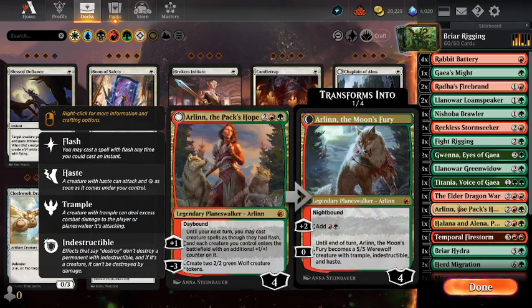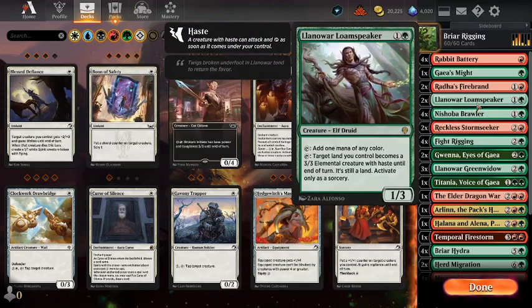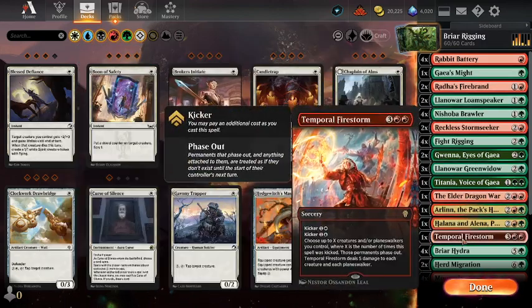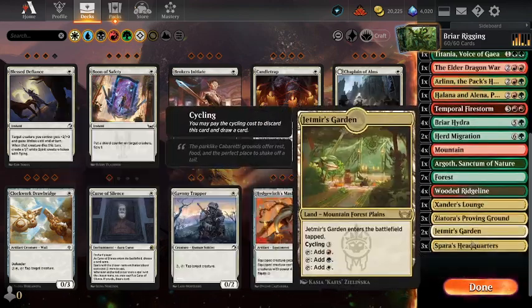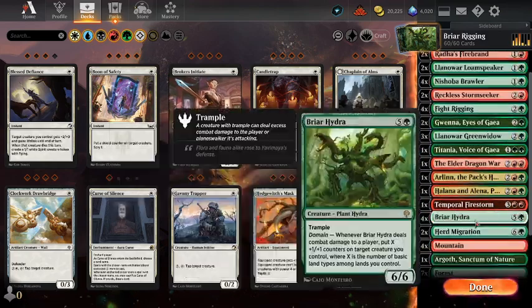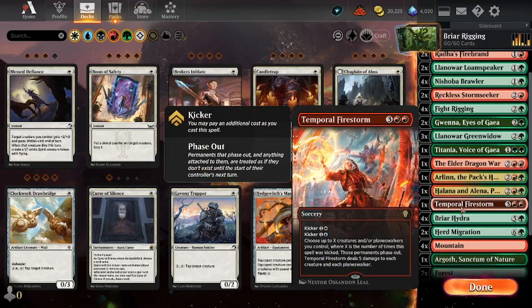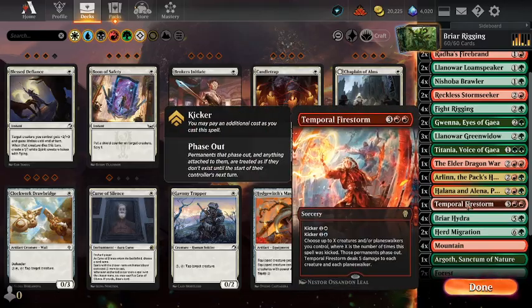The last thing I've added — I thought I don't have any creature removal at all, so I probably ought to have at least a couple of things. I've got Elder Dragon War that can do 2 damage to everything. Most things in the deck have 3 toughness, so it shouldn't affect me too badly, though Radha's Firebrand and Rabbit Battery could get killed. I've also got 1 copy of Temporal Firestorm. There's an outside chance we could use the Kicker cost through our special lands, and this might be better than Burn Down the House in this deck. But Briar Hydra does have 6 toughness, so it will naturally survive a Firestorm.